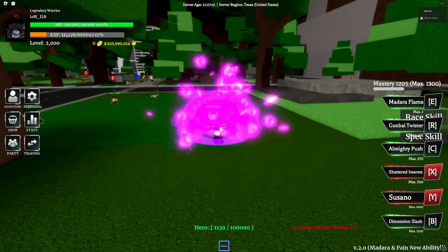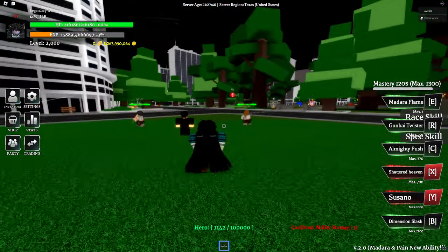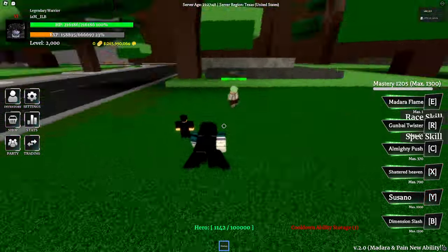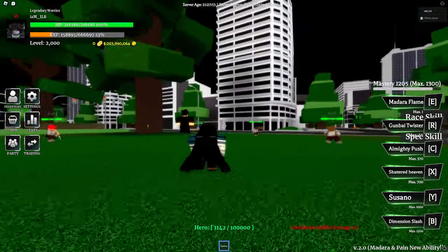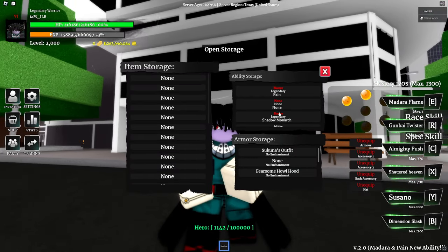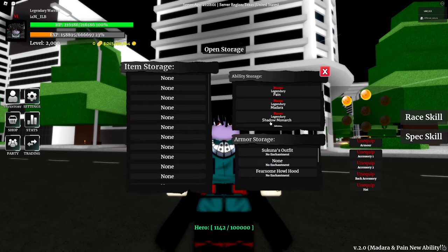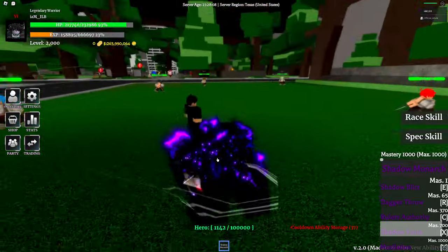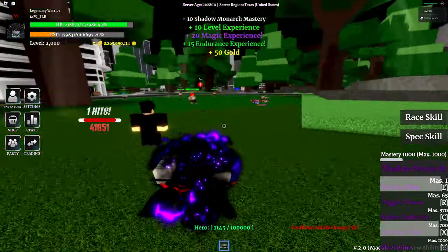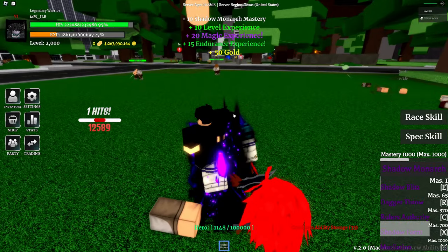Then we got the X move where you shoot down a meteor — pretty fire, happy they added that. Then you get the Susano which is the Y move — you get the Susano hand, like the half hand of the Susano. Then you get this dimension slash, which would have been fire if it was the full Susano. The new abilities are bugged a little bit, just give them time to fix it. I feel like Shadow Monarch is still the best mythical personally.